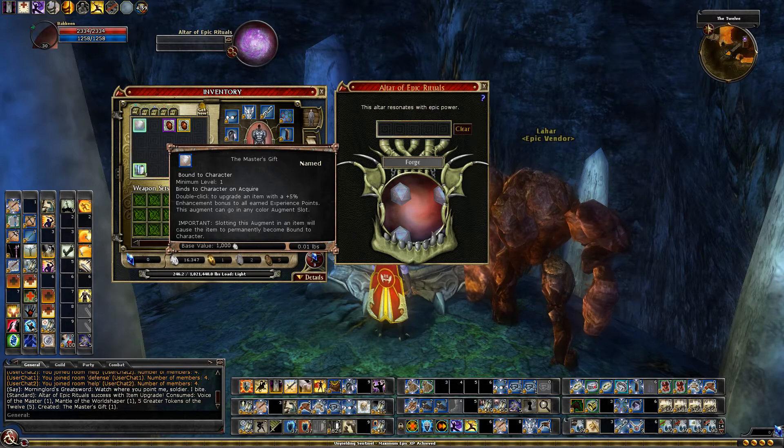And it creates the Master's Gift Augment, which has a minimum level of one and is bound to character. Interestingly, when you equip this to an item, the item itself is not bound to character — it keeps whatever binding it had. So if you put it in a bound-to-account item, that item stays bound to account, and you could put it in your bank or pass it to another character.